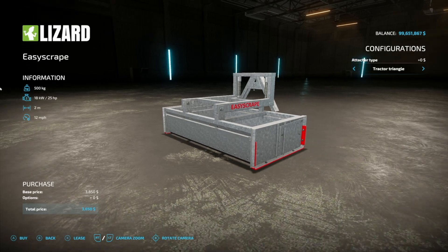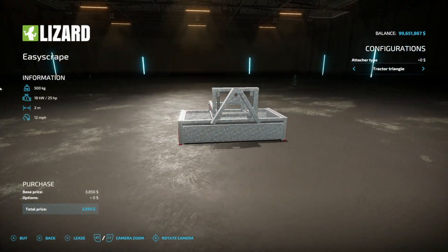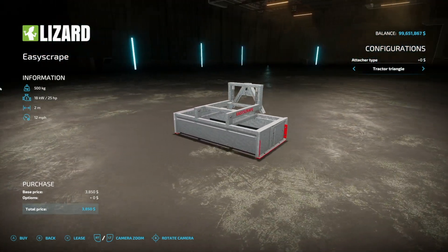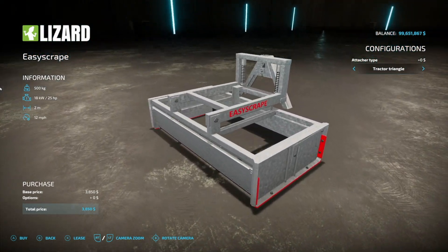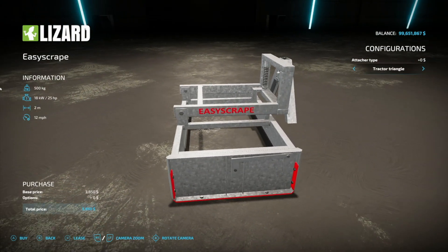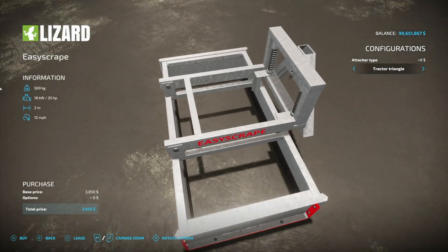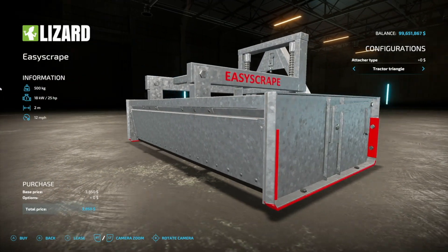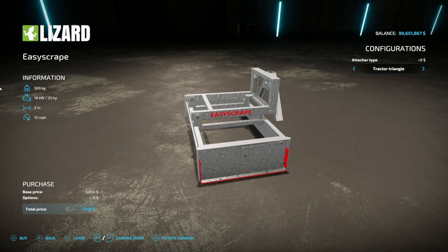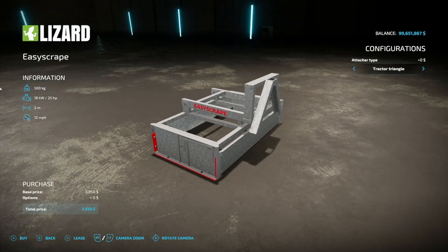Next up from Ross and Mods is the Lizard Easy Scrape yard scraper. It's an ideal implement for cleaning animal pens and moving bulk items commonly found on dairy farms — clearing yards and cow cubicles. Driving over the bulk contents fills it, and lifting the implement dumps the contents out since there's no bottom on it. It weighs half a ton, requires 25 horsepower, is 2 meters wide, and goes 12 miles an hour.